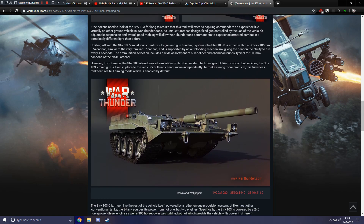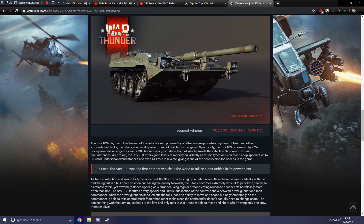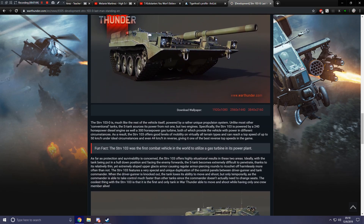Unlike most combat vehicles, the STRV 103's main gun is fixed to the vehicle's hull and cannot move independently. To make aiming more practical, this turretless tank features a hull aiming mode, which is enabled by default. From what I was told, it's similar to what I asked for in one of my previous videos — where you aim and the vehicle adjusts automatically based on your aiming. I don't know if that's exactly how it works, but that would make this thing a lot easier to drive.